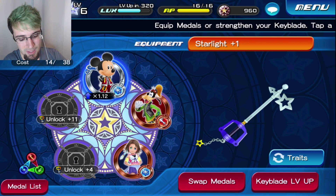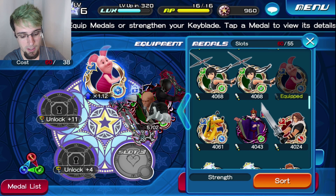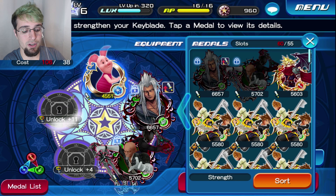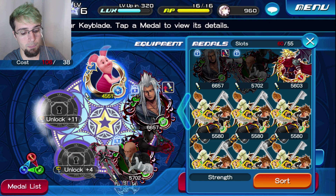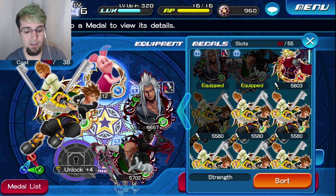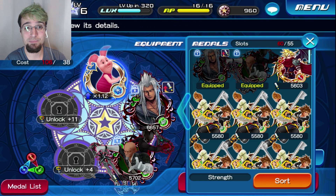Let me go to the Keyblade setup real quick to show you an example. Your first slot is going to be your buffer, then more buff, more buff. Then you're going to use the new Kairi from the mercy pull five. On the last slot on the Divine Rose, use a reverse speed metal if you get a really good one, or use Xemnas for damage since he's speed. This setup is going to work beautifully. Once you get Kairi and throw this medal in here, it is a very, very good starting account — everything is speed right now and it's easy to upgrade those Keyblades.